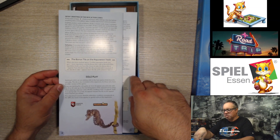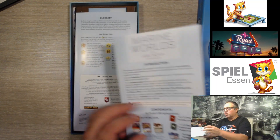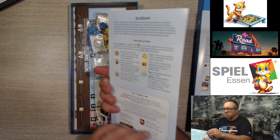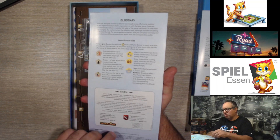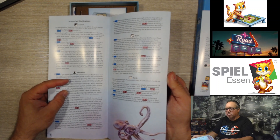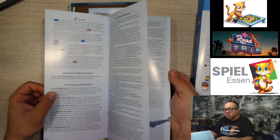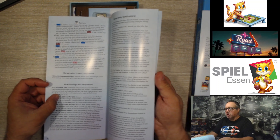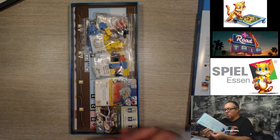There's a summary and glossary about the tokens on the board and all the cards. There are also clarifications on all the action cards, final scoring clarifications, animal ability clarifications, individual sponsor cards, and so on.